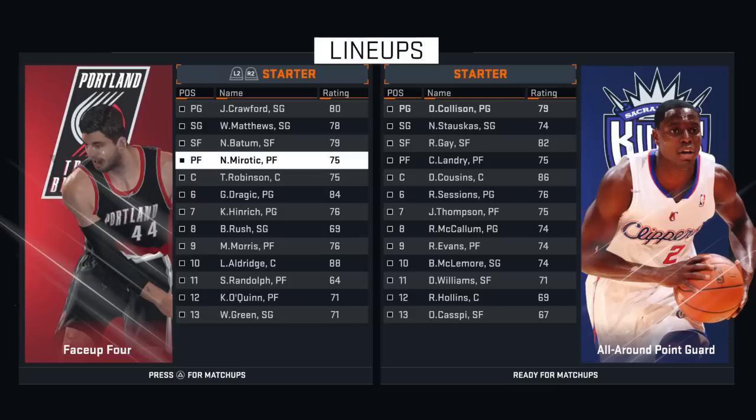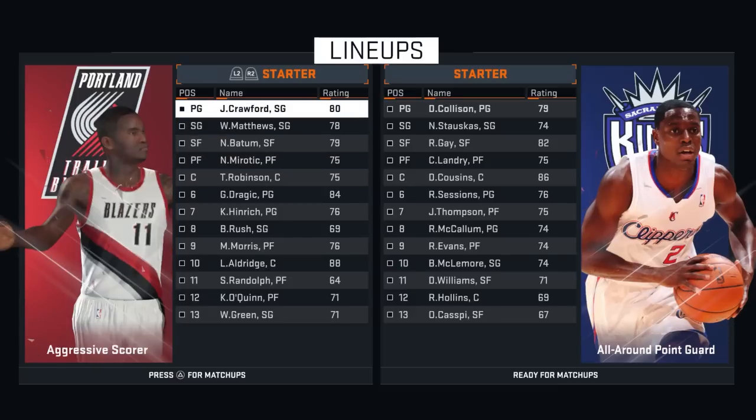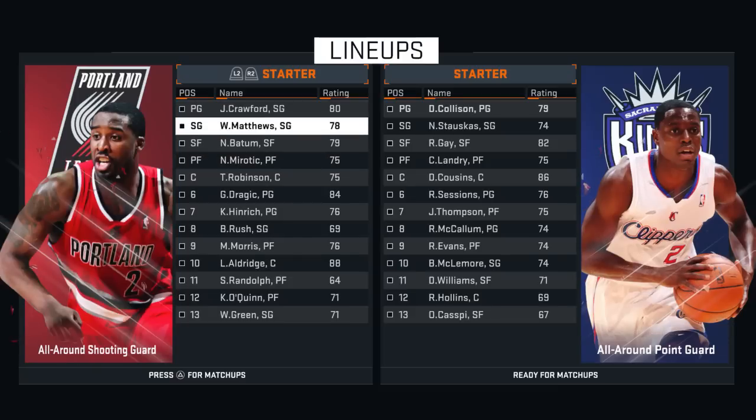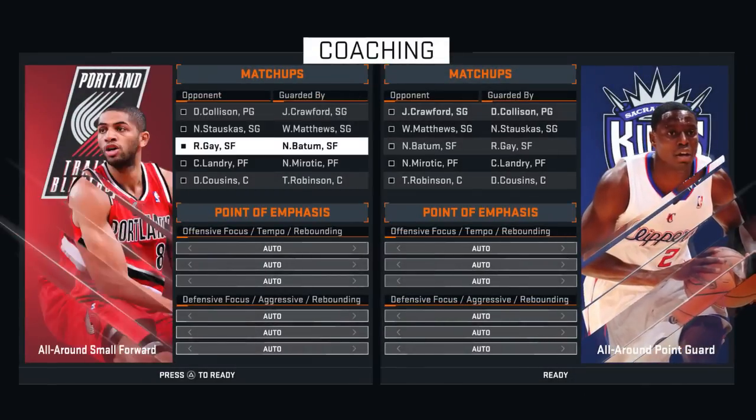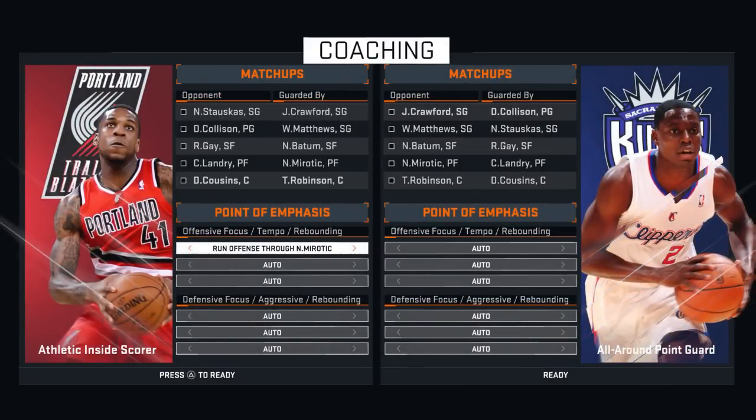First of all, you need good defenders on your roster. Here I got Wesley Matthews and Batum — those are some good lockdown perimeter defenders, so that gives me more leeway and wiggle room with my settings. Jamal Crawford is a bad defender, so I got to hide him. I put him on the other team's worst guy. That's usually how you want to match up — hide your worst defender.